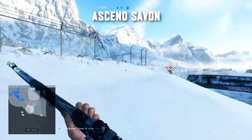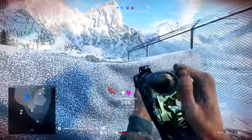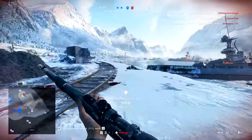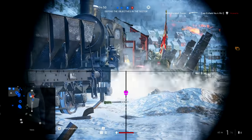Moving on, we have two clips from Ascend Savon. The first one is going to be on Navic — he's pushing through with the Lee Enfield going for a really satisfying backrage. These backrages are never as interesting as when the players are shooting back, but nonetheless it's testament to his good positioning with a very accurate clip.